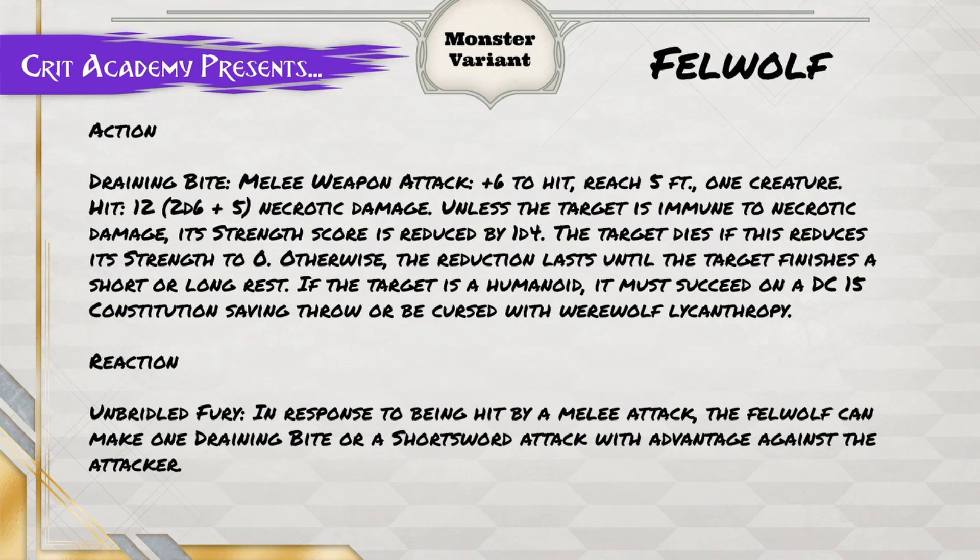Otherwise, the reduction lasts until the target finishes a short or long rest. If the target is humanoid, it must succeed on a DC 15 Constitution saving throw or be cursed with werewolf lycanthropy.